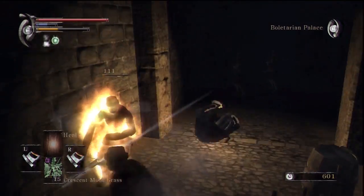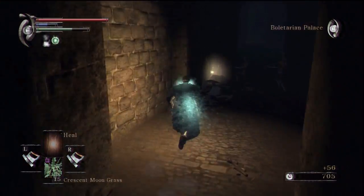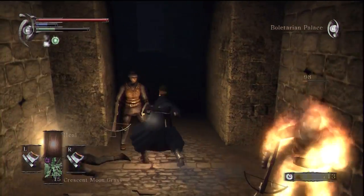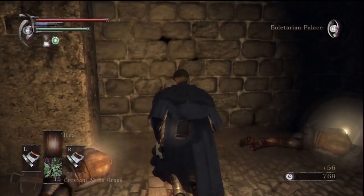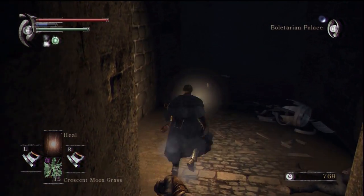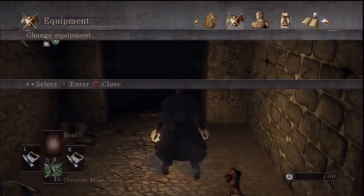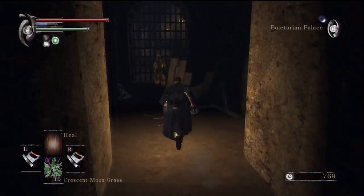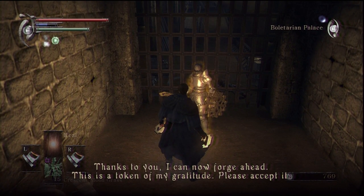Down here — like I was saying, this is a straightforward level. Ostrava won't come all the way down, but we'll come to that in a second. While we are down here clearing out a couple of simple enemies, we get our prize from Ostrava: 'Thanks to you I can now forge ahead.'